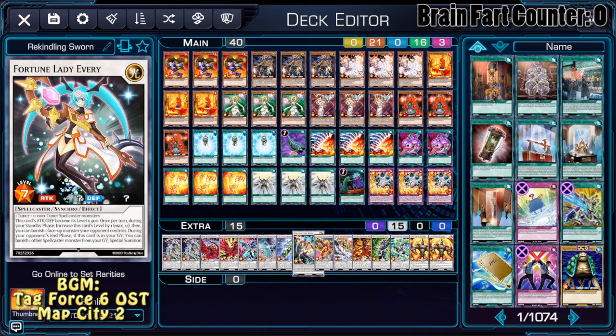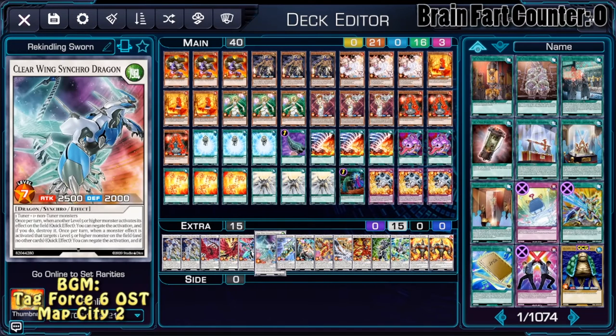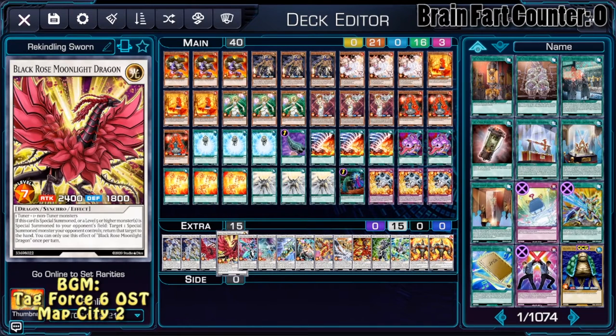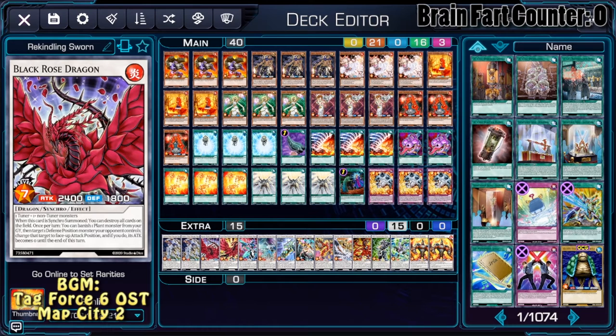When Fortune Lady Everi is summoned during the standby phase, she'll boost her level by 1 and banish a monster on the field. We're also playing F.A. Dawn Dragster, plus Clear Wing, Moonlight Rose, Black Rose, and Double Crystal Wing. If I would change anything, I would add another Crystal Wing or some different Synchro monsters, maybe some links, but the deck is good as it is.